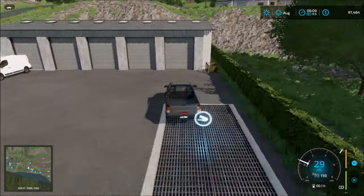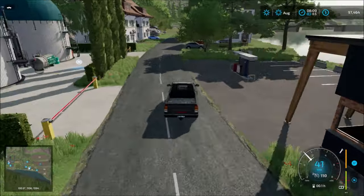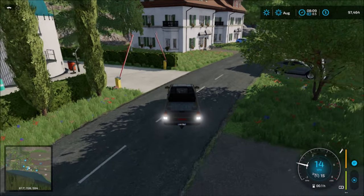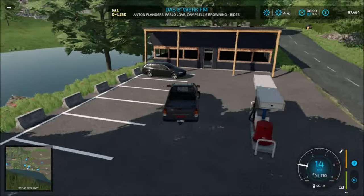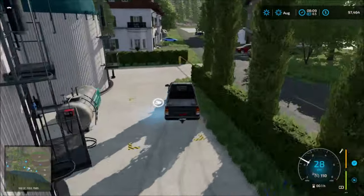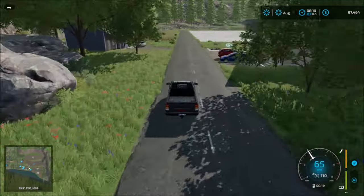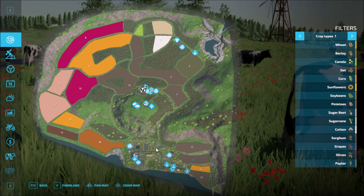Down here we have the next sell point, and then we have the supermarket here and the gas station. There's also a small biogas plant across the way. And here's the restaurant — that's the last sell point. We can drive back to the farm now, back to the main junction and head north.